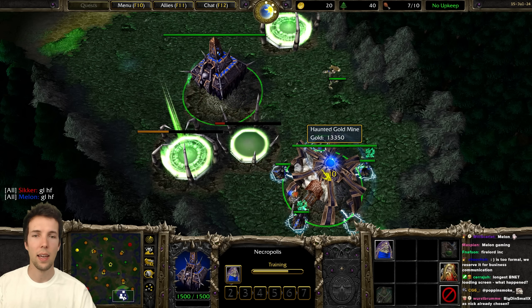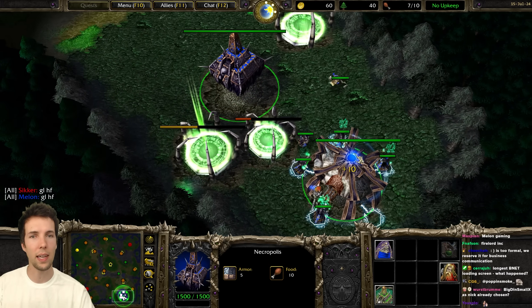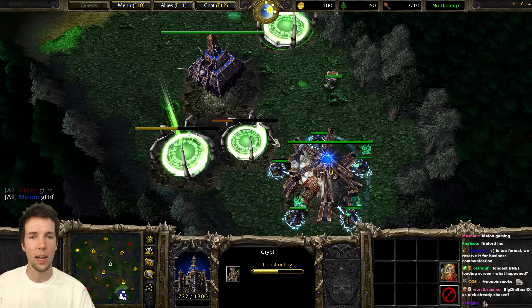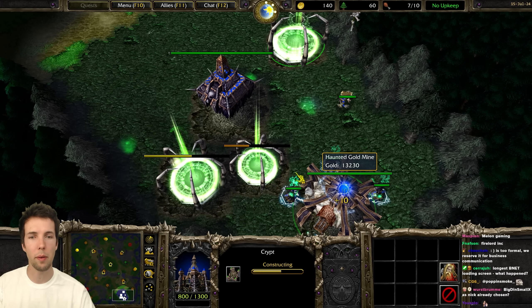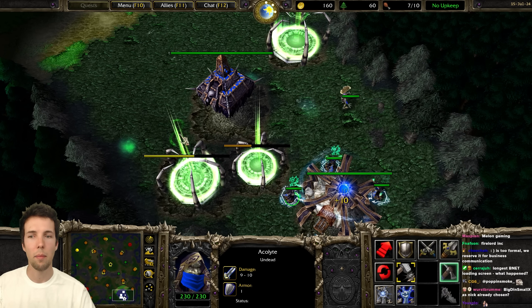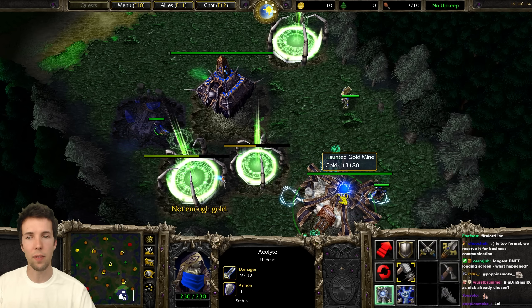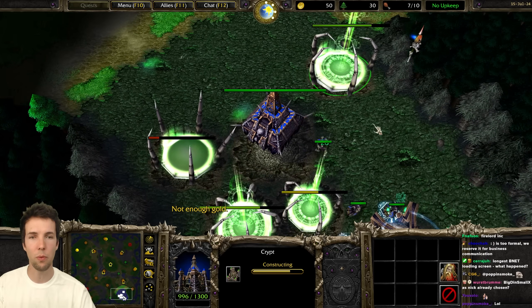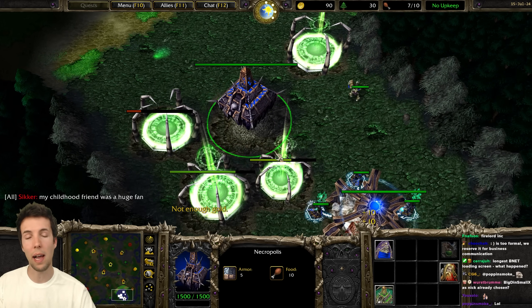So basically, you may say it makes no sense to have a Tomb of Relics when you don't have an altar yet. And that's what I said, and I watched it twice. The first time I watched this game, I didn't even fully get it - I didn't really pay attention to his build. But then the second time, I was giving him the benefit of the doubt and saying the build sucks, but if it is with intent, then the intent would be to rush Backpack.